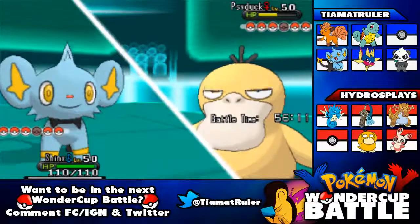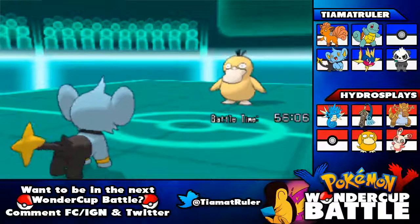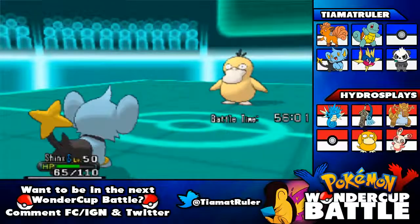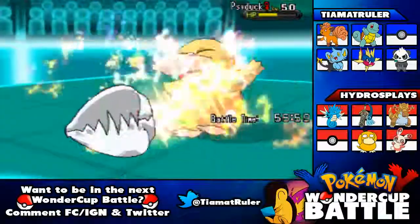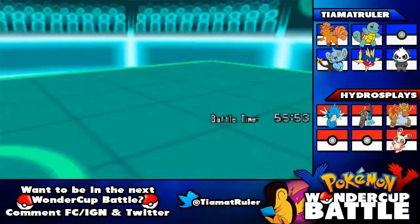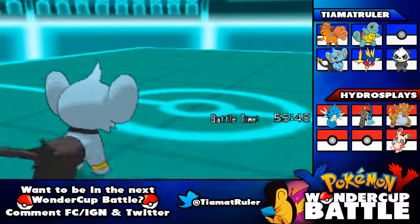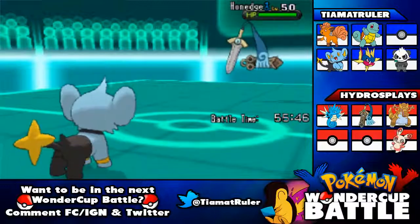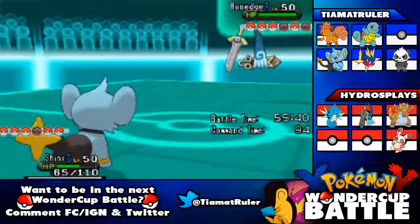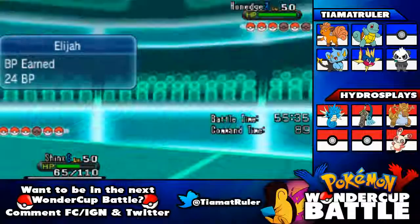We are going to go for Thunder Fang on the Psyduck, and Psyduck outspeeds — that doesn't even make sense, but okay. That does a lot of damage to Shinks, which scares me. Go away, Psyduck! Shoutout to old-school Shinks shaking its butt back and forth. We do not want to leave Shinks in because we'll need it later.